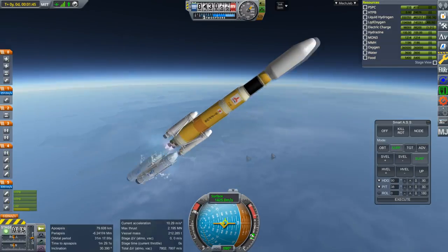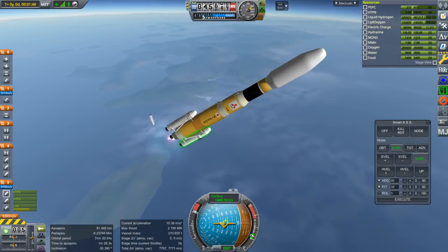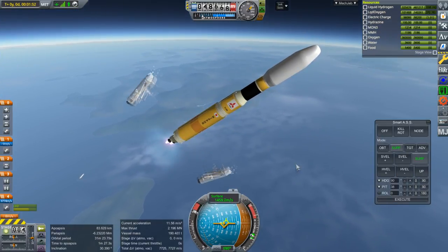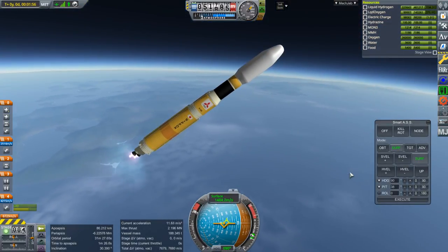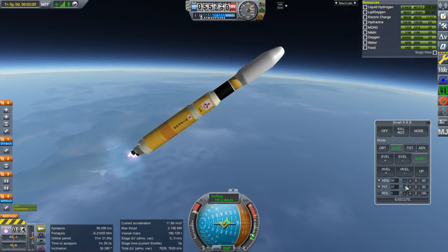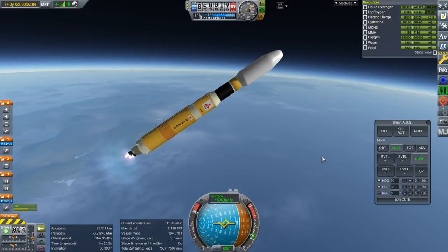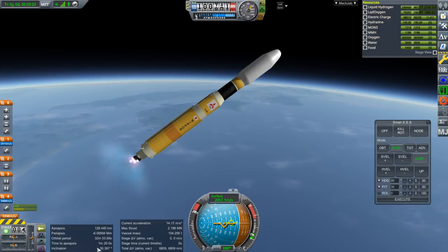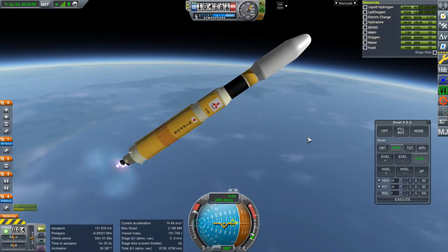We can separate the first pair of boosters now. That's a pretty good separation. I tweaked the decouplers to 40% force, and the separatrons have 50% of their fuel and 50% thrust — it took some tweaking. You can see the time to apoapsis is going down, which is fine. Now you see it's going to creep up, and we don't want that to get too high.